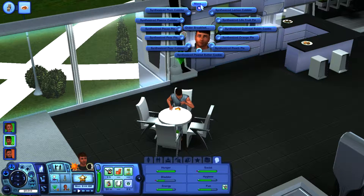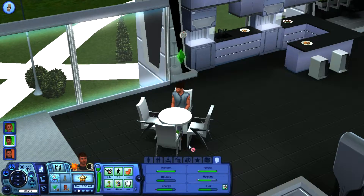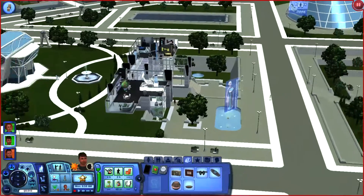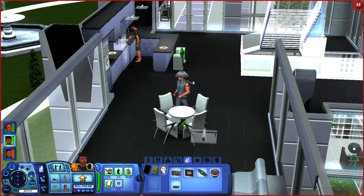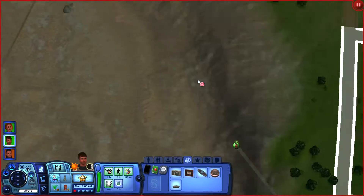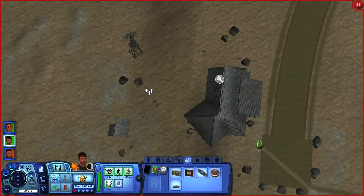He seems to be doing pretty well. He wants to own everything. I'm going to have him go visit his descendants while wearing the jetpack — let's have him put that on and fly over. Where do his descendants live? Daniel Hillhart's descendants — their household is right here. Oh goodness.